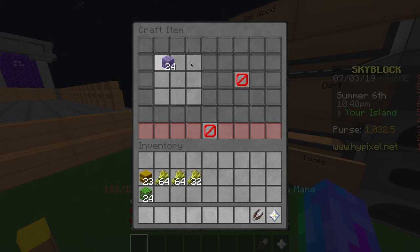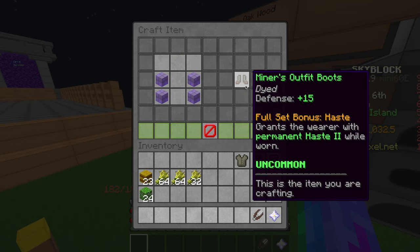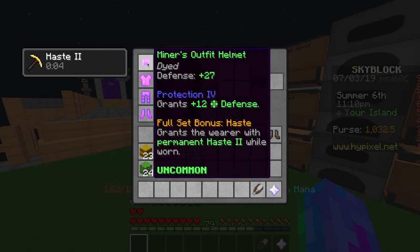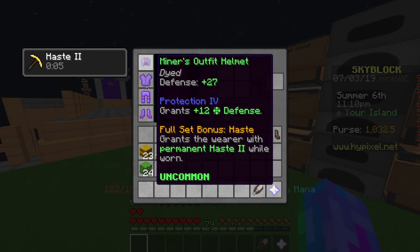To make the miner's outfit, we'll start with the helmet, and we'll go and make the chest plate next. So that's the chest plate, then we'll make the leggings, and then finally, we'll make the boots. That's the full set right here, and mine's enchanted. I've enchanted it and put feather falling and protection and all this other great stuff on it.